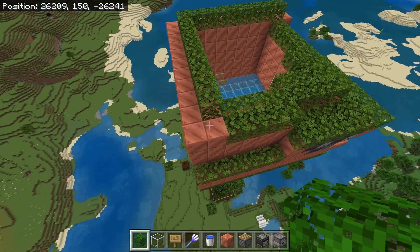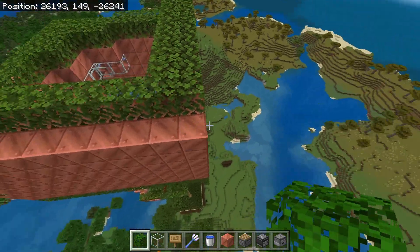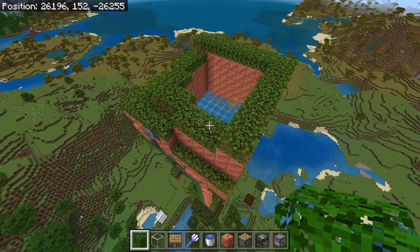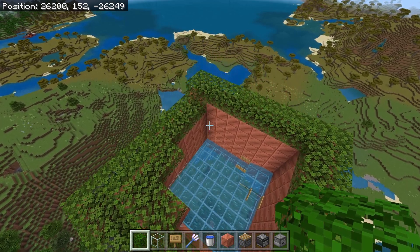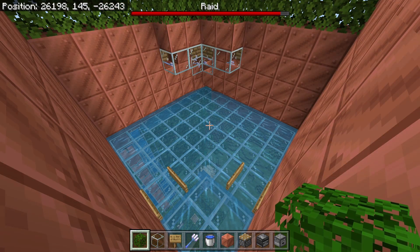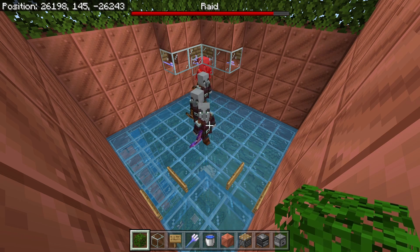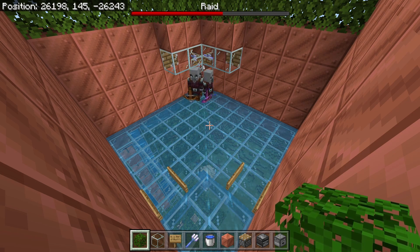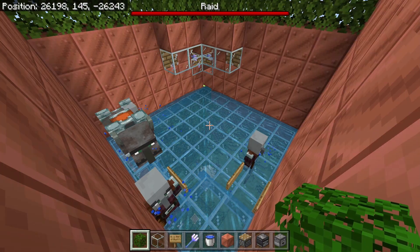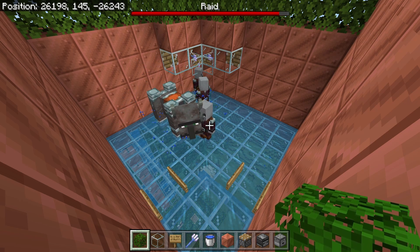Place some leaves on top to keep all the raiders from spawning on top. That should fully conclude all the repairs for the micro raid farm. Let's test it out - a raid is about to spawn in. They're all pushed in just like before, finding their way into the corner and going directly into the trident killer. Now some ravagers are spawning in so we can see how they work in the trident killer as well.